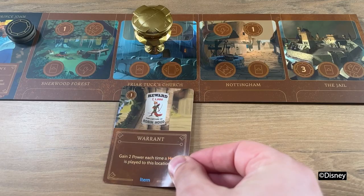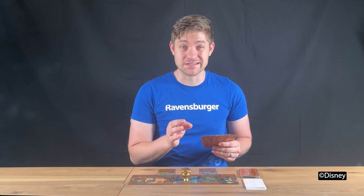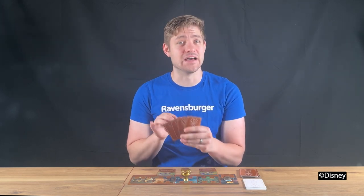Being an individual of means, there are several ways Prince John can gain power. If you're looking to get rich quick, you can gain 2 power every time a hero is played to the location that contains the item card Warrant. Be sure to manage your power wisely between adding it to your storehouses and investing it into allies who will help you defeat Robin Hood later on.